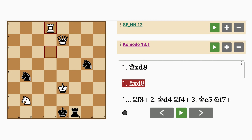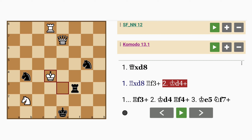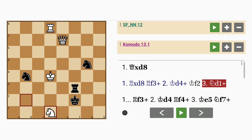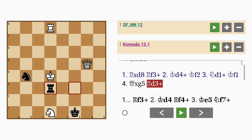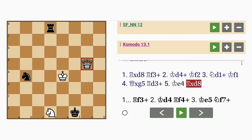What about rook captures queen? Rook to f3 check, king to d4, discover check, but king to f2, knight to d1 check, king to f1, queen captures knight, maybe rook to d3 check — the rook is defended by the knight, giving check to the king. King to e4; this is why it's good to keep your king away from the center, because it exposes it to so many possibilities of being checked. Rook captures rook, queen captures rook, and black is going to go on to lose this game as well, but it's going to take a few more moves.